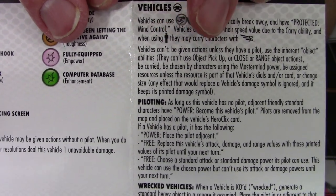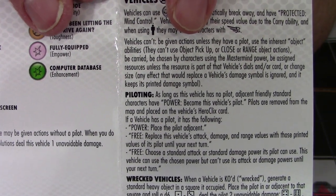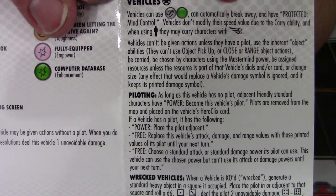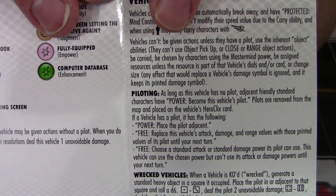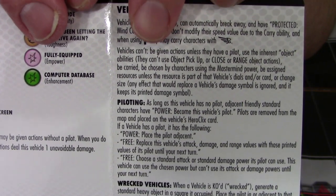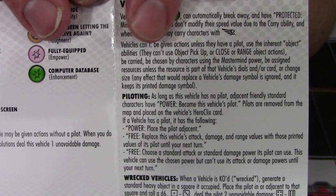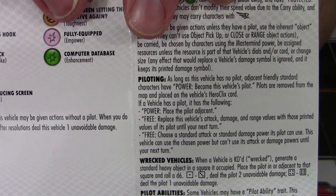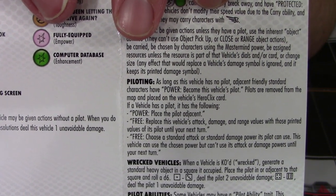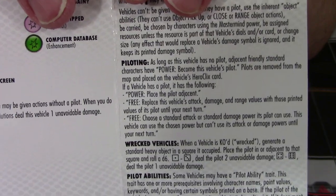And they cannot be assigned resources unless the resource is part of that vehicle's dial and or card. There are only a couple of vehicles that actually have resources as part of their dial or card. All resources right now are phased out of modern, so if you're mainly playing modern age, you won't have to worry about that. But it is important to remember, if you're playing golden age games, that if the vehicle doesn't have a resource built into it, it cannot be assigned one. And the last thing is that it can't change its size — any effect that would replace a vehicle's damage symbol is ignored and it keeps its printed damage symbol. So there's no trying to make the Batmobile tiny or colossal; it's going to stay normal-sized.